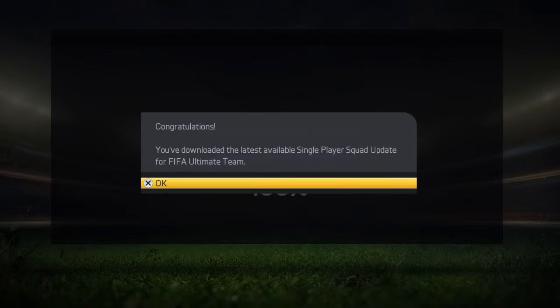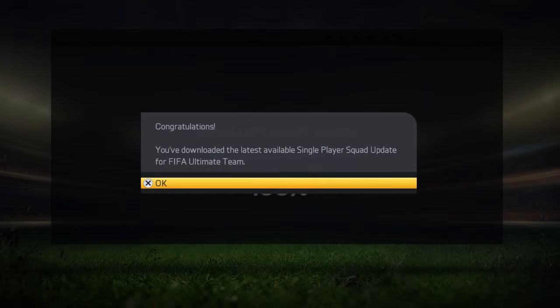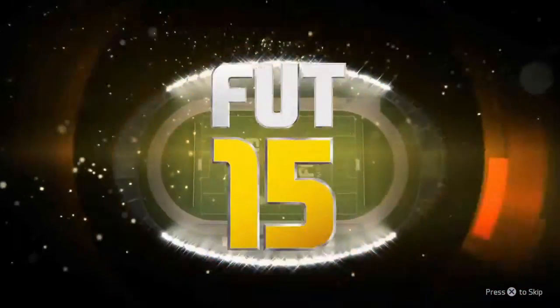You don't get a feel of the market or anything like that. So let's just get started. I did get the Ultimate Edition, which gives me 43 packs, and Messi for 5 games, and an EA Sports Football Club catalog number — whatever that is.